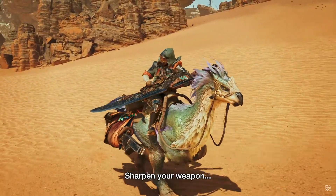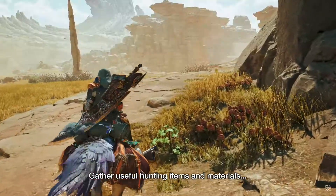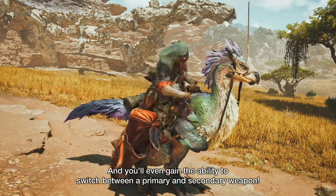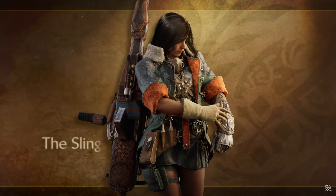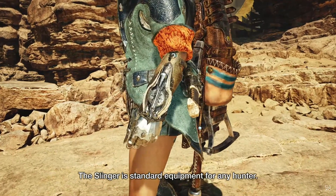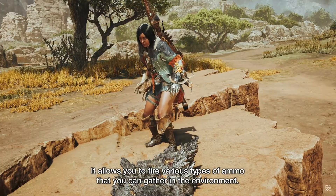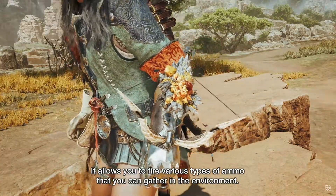The first video explains actions you can perform while riding the new bipedal mount, the Seikret. You can drink a healing potion while riding it, collect items in the wilderness, sharpen your weapon, and even switch weapons on the fly — the first time in the Monster Hunter series we actually have two weapons to swap between. The Seikret will also automatically guide you to your monster target.